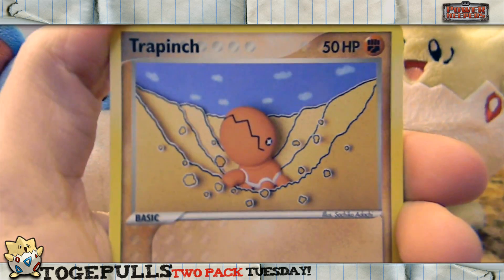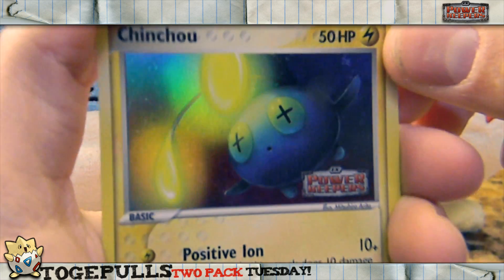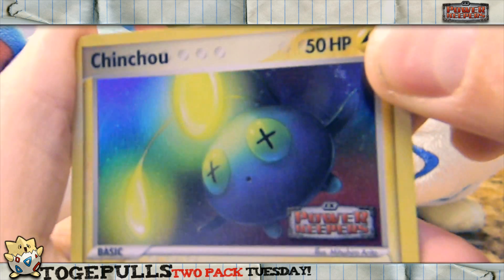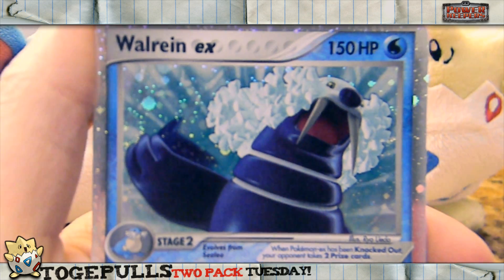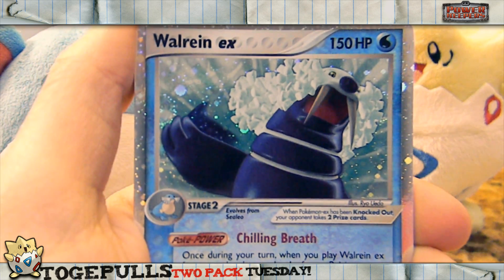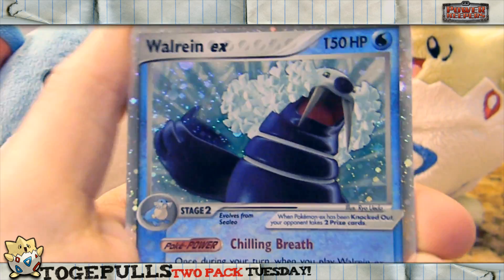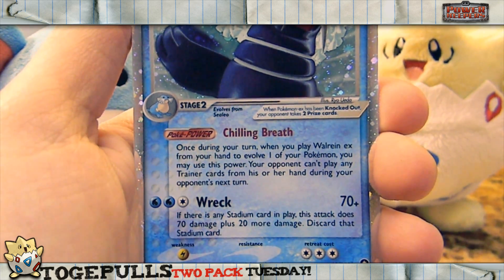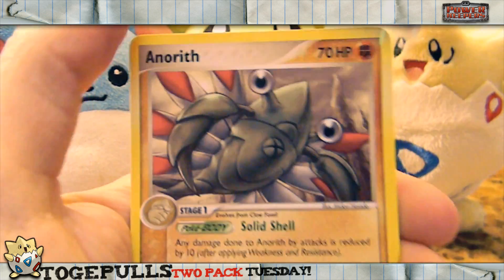Carvanha, Trapinch, Skiddy, and a Reverse Chinchou. Whoa, that reverse — that's really nice colors! And... I pulled a Wailord EX! I'm sorry this video has been really wacky, but that is amazing. That is awesome. I really did not think I was going to get anything good out of these packs. What's even behind this? Not important — an Anorith and a Nuzleaf, so whatever.